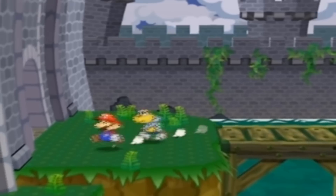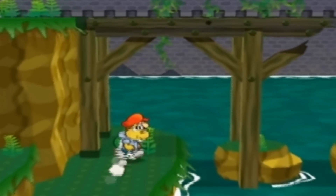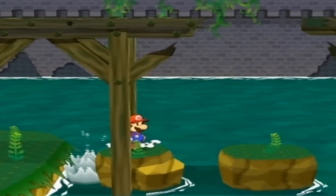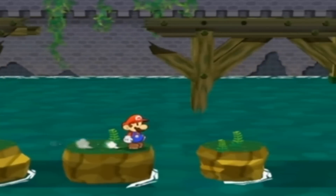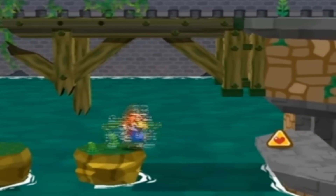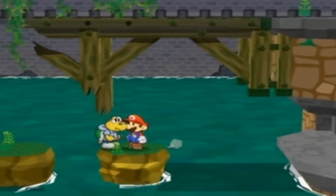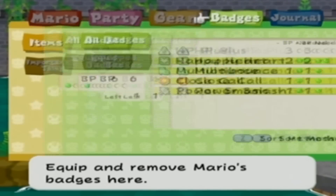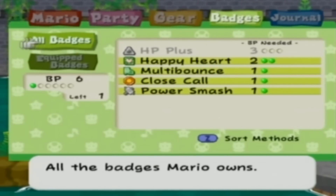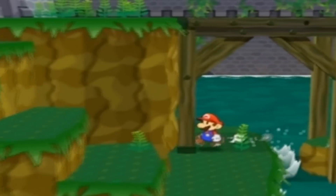We don't need to worry about that quite yet because if we go underneath the bridge, you'll find there's a secret little path. It doesn't get you over the bridge or under it really, but if you go far enough and don't drown like Koops has twice now, you'll find a hidden badge. Use Koops' ability and there you go - HP+, increases maximum HP by 5. We don't have enough BP to equip it - we need 3 and we've only got 1.